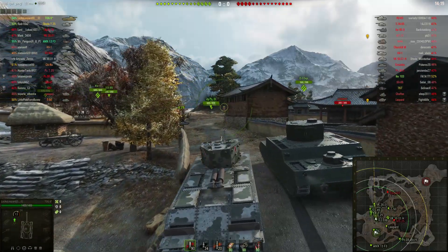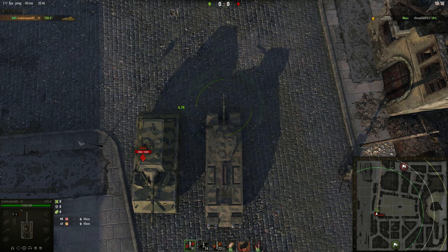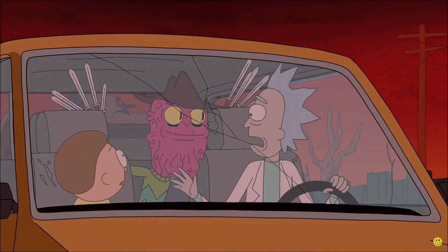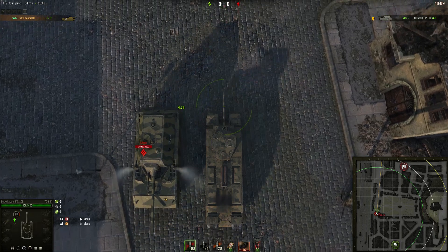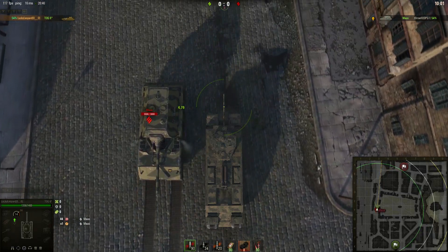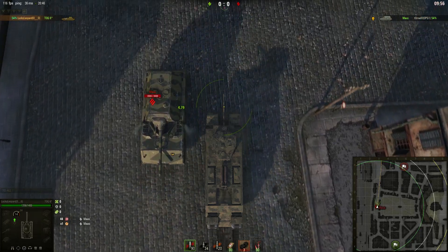You don't believe me? Let's see who is going to win this race. A: the TOG 2, or B: the Maus driving backwards. Now pause the video and enter your vote in the comment section down below. Alright, here we fucking go. And this is the reason why you should never rely on the TOG's speed — it gets beaten by the fattest tank in the game when it's driving in its fucking reverse gear.